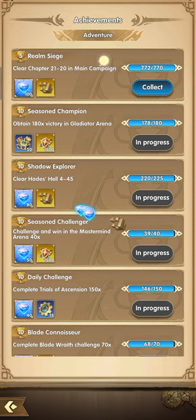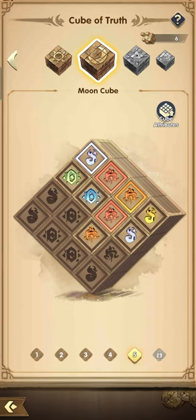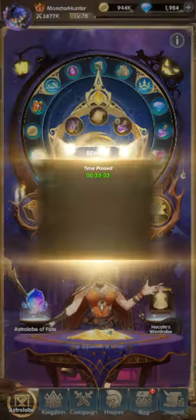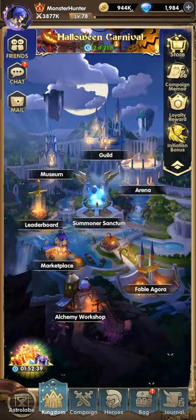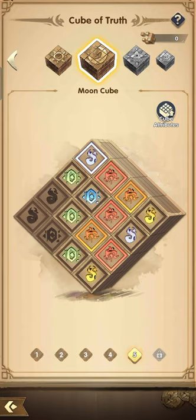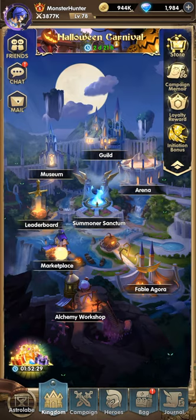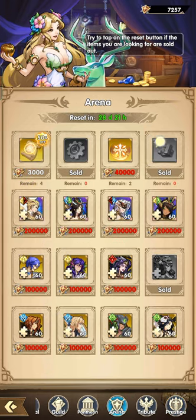We need to collect more experience, purples, and more cubes. Cubes are pretty essential — the higher the number you unlock on the astrolabe cube, the more advantage you gain over time. So it's definitely a best buy to purchase cubes at the arena.